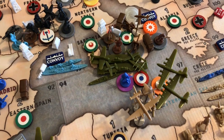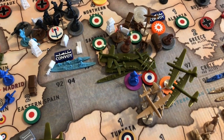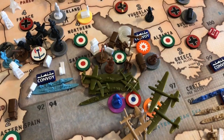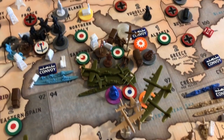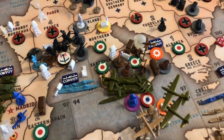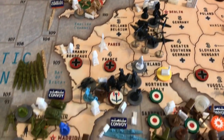France took out Sicily, hopping off the US transport, so now the Allies can land in Sicily. That's going to help out with my planned bombing runs — spoiler alert, that's going to be one of my moves for next turn. Germany is fortifying in Western Germany as well as Southern France.